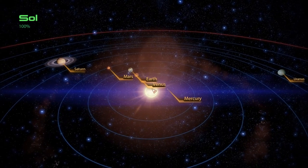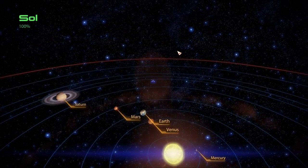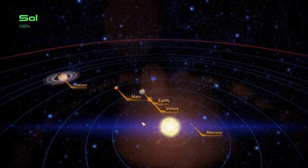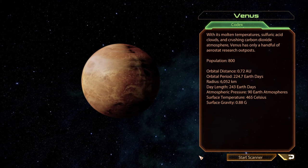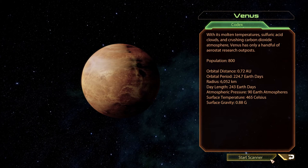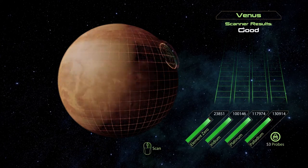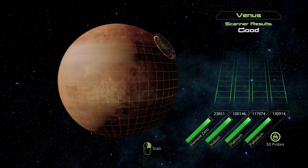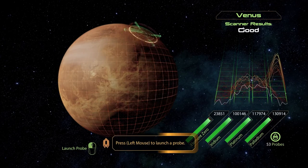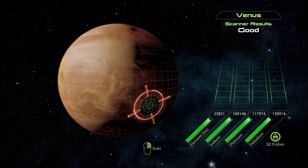I can't even see Venus - where is it? It's hidden under the marker or something? Oh, nevermind, that's Venus. With its molten temperatures, sulfuric acid clouds, and crushing carbon dioxide atmosphere, Venus has only a handful of aerostat research outposts. Population: 800. There are some resources here but I do not need them. What the hell, let's take some platinum - probe away.